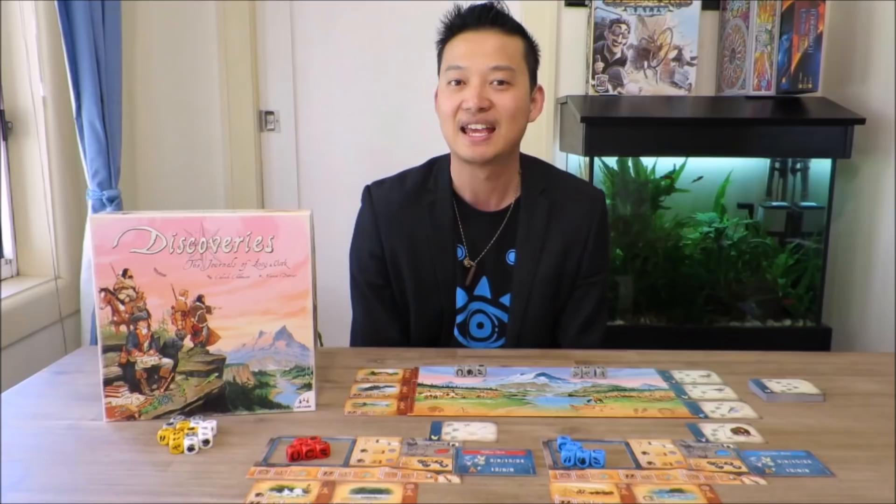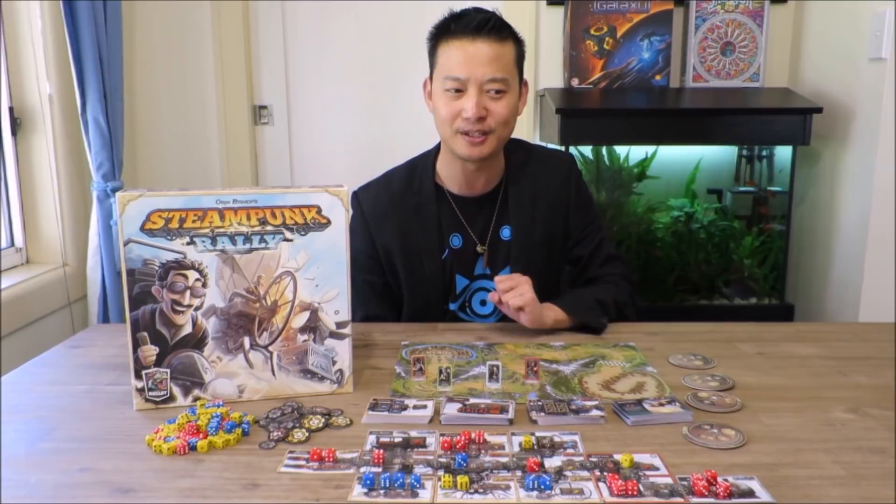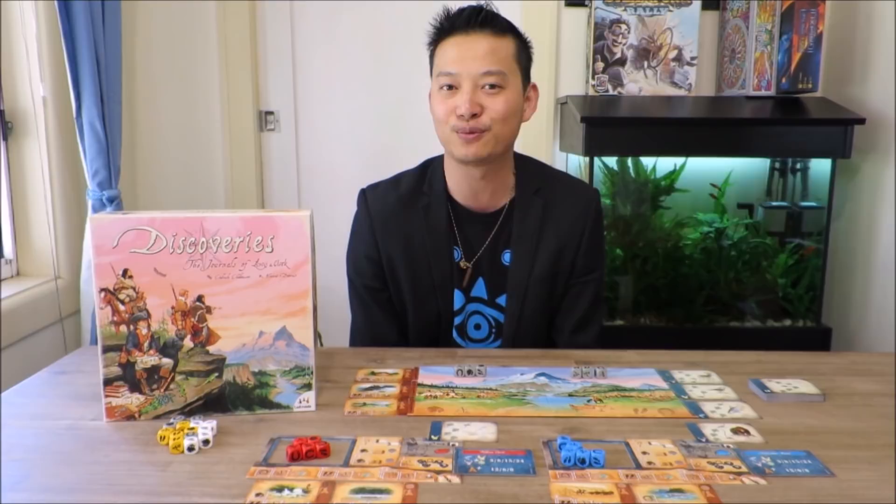Discoveries: the Journals of Lewis and Clark is a dice rolling, dice placement action selection game where players take on the role of either Lewis, Clark, Gas, or Ordway as they retrace Lewis and Clark's historical expedition.